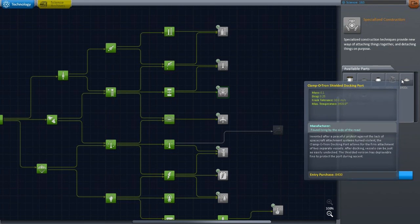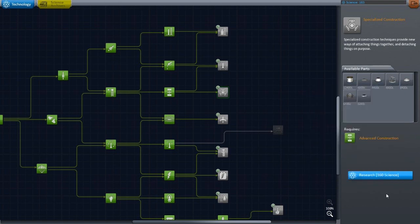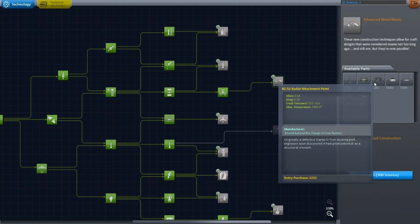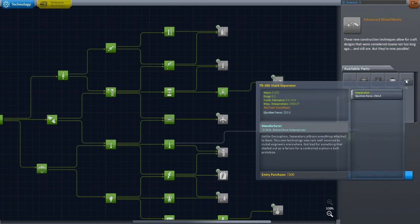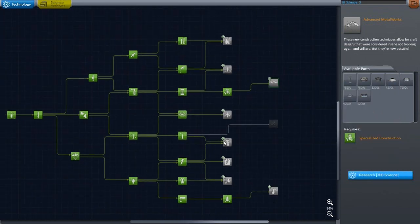Wait, what's this? Docking port? Yes — I want this now. That's what I want. But I have no more science. What's all this stuff by the way? Radial attachment point, looks like another docking port, quad stack coupler — more stuff like that. We did good today. We did very good today.